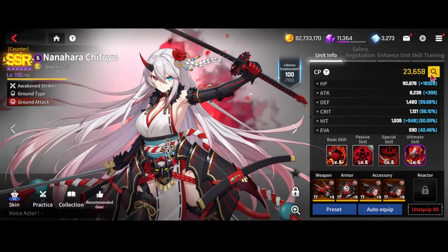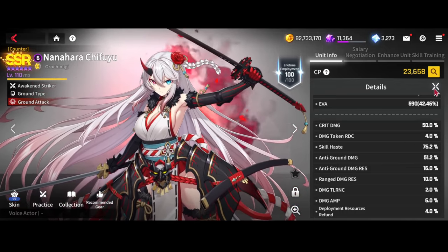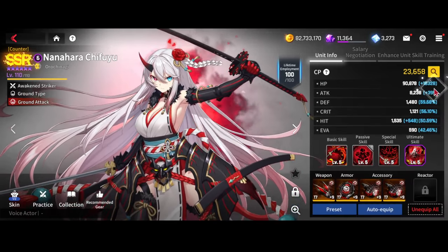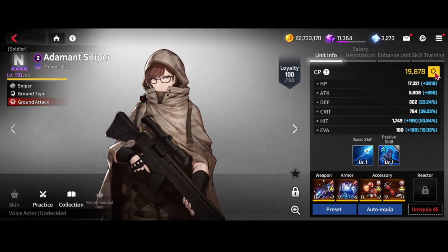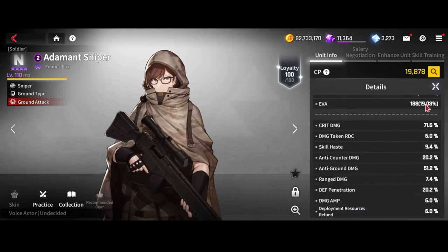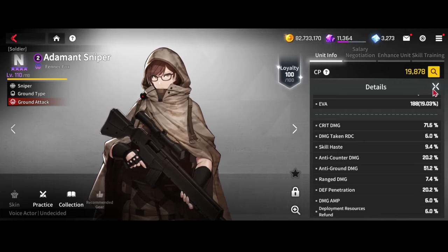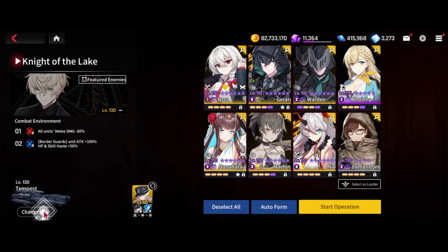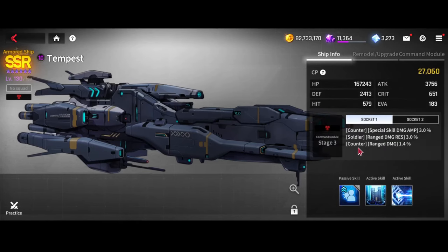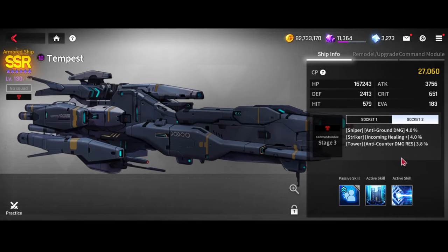Chinatsu is on full CDR — 80% skill haste — so she gets her skills and ulti out as quickly as possible with as much ground res as possible. Adamant Sniper doesn't have a dedicated gear set so I put attack and volcano death pin on her, just T7 pieces that give more ground damage. For the ship latents, we have a soldier res line and a sniper ground res line, both helpful.